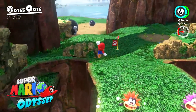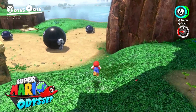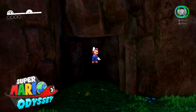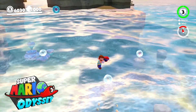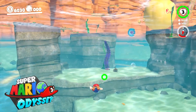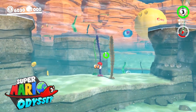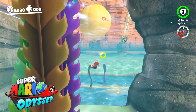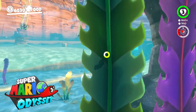Super Mario Odyssey runs at 60 frames per second and has very cartoony animations. Small details such as the way Mario's nose and hat move while you're jumping, and the lighting effects are excellent too, such as in the Water Kingdom where you can see the light coming through the trees, which really helps to bring this game to life.